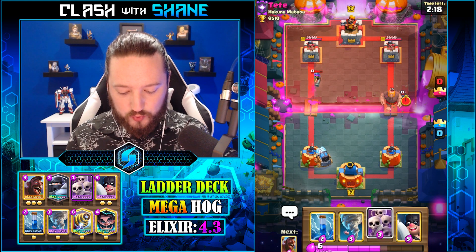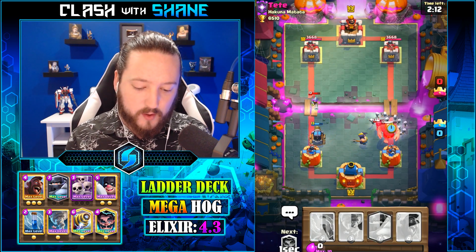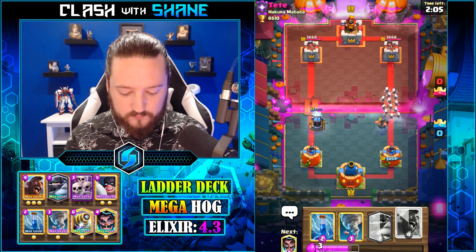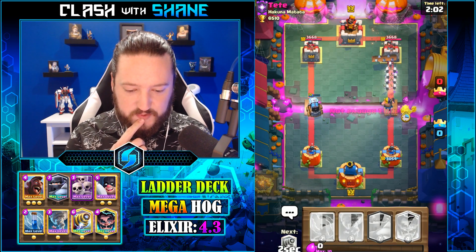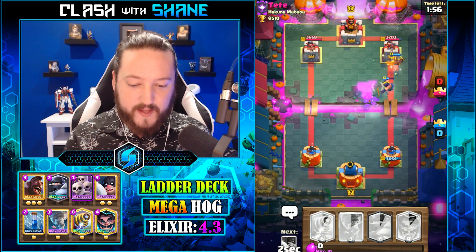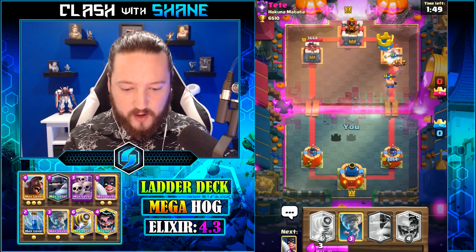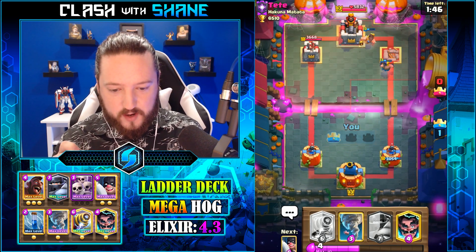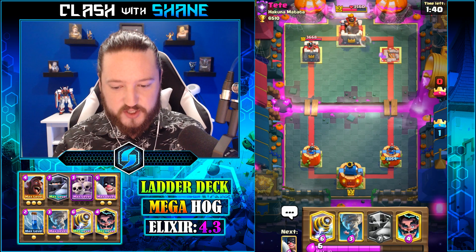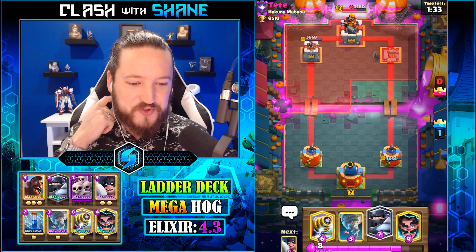Nice! I want to go Sparky second, not first, just because of what we just mentioned. The Zap forces the tower to retarget to my Hog Rider, allowing Executioner to survive right there, and that should be tower - nice! All right, GGs, we should be good to go for the win here, unless I make a mistake like that Rocket in yesterday's video, which we won't mention.